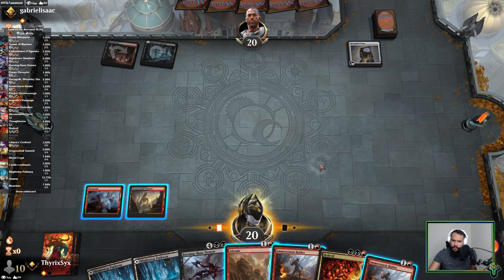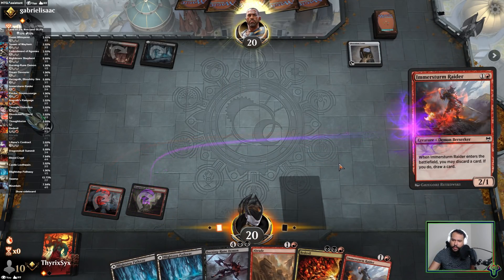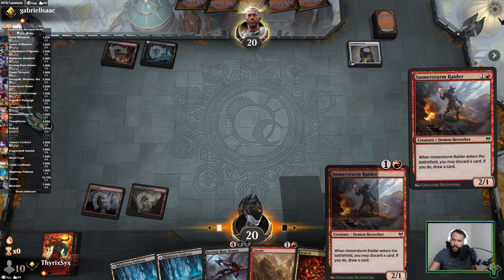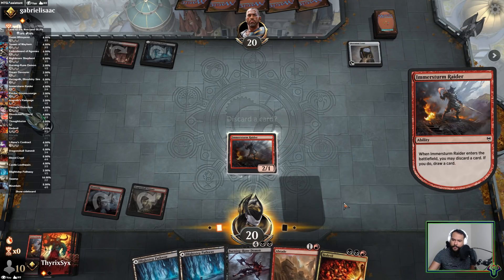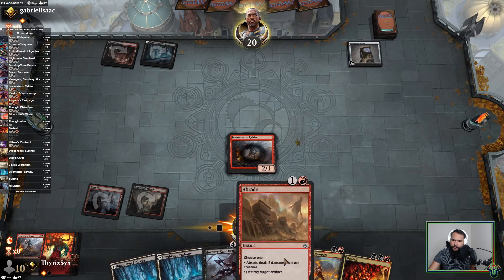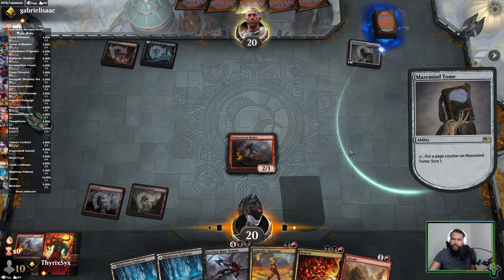I don't want to play a raider first. I think I want to give them something to deal with. So I'm going to raider here and discard the other raider I think. Cool, I will absolutely take this. They get two scrys essentially.